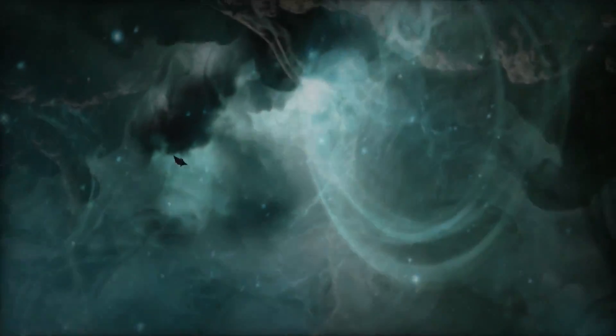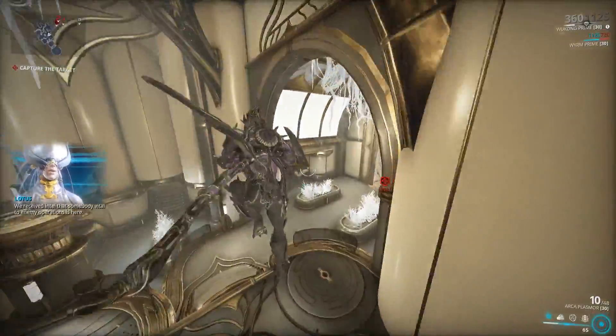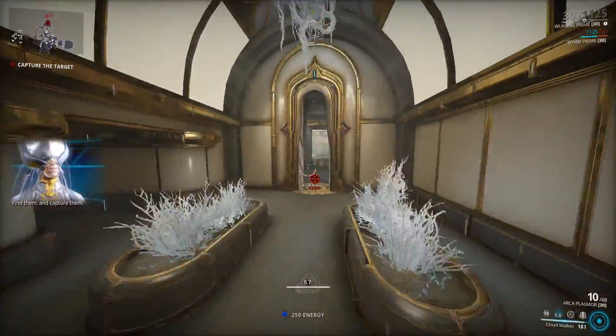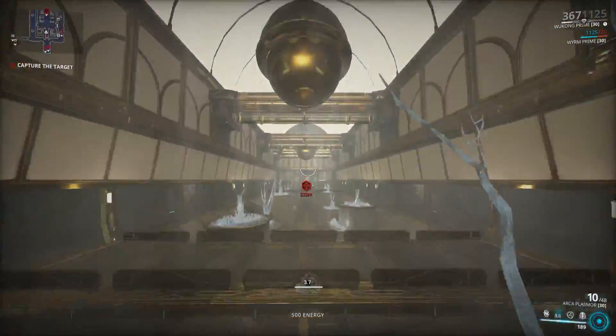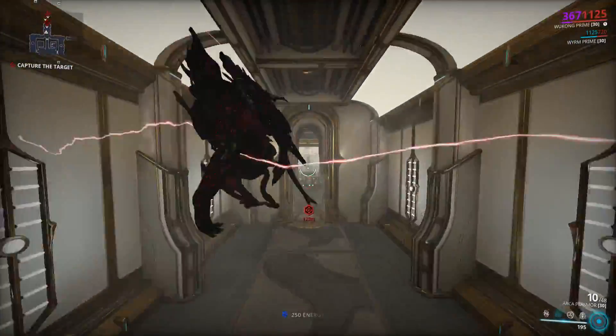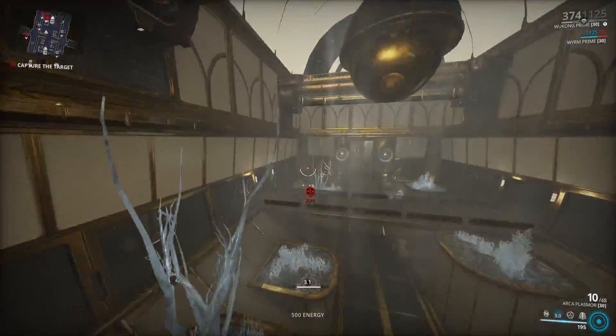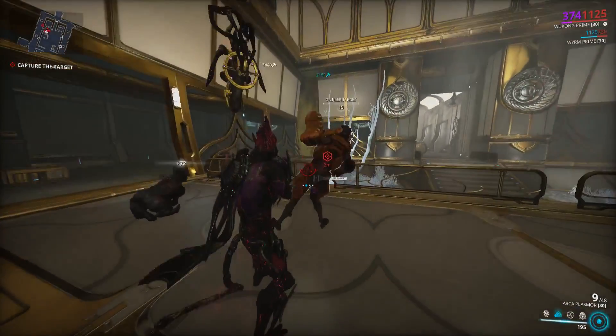By the way, we're using Wukong Prime. You can use whatever frame you want to go really fast — I just find Wukong Prime the most simple. The reason you want to use the Prime is, as you see right here, if you walk near one of those laser orbs as a Prime Warframe, it gives you 100 energy just for walking by, and it also restores energy while you're in Cloudwalker form.